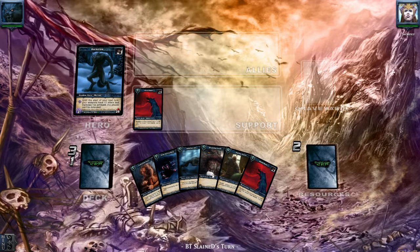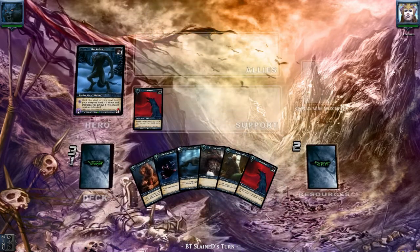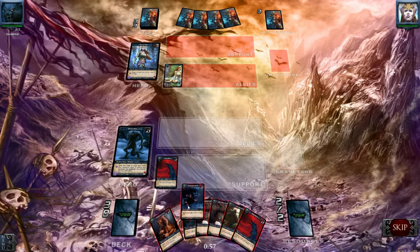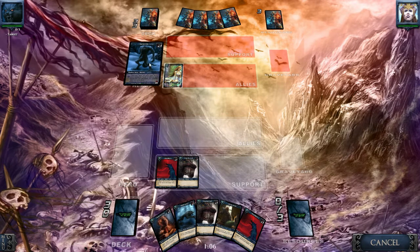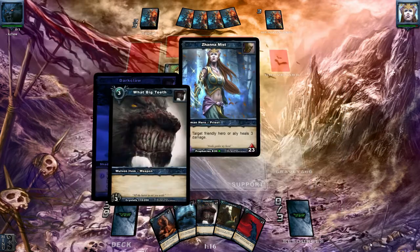We have a pretty nice start here. We have all the cards we need in our hand — especially Blood Moon is pretty nice because you draw cards with it, and it's the only card drawer that we have. Here comes a Lyrian Seductress and we are going to get rid of it: 'You're mine.' We're going to play a Captured Prey, and let's just hit her in the face. Let's see what he will do.